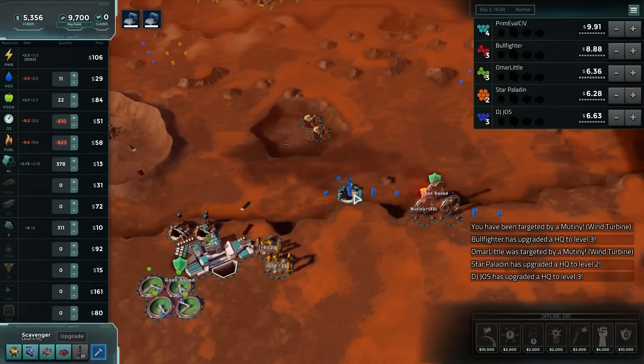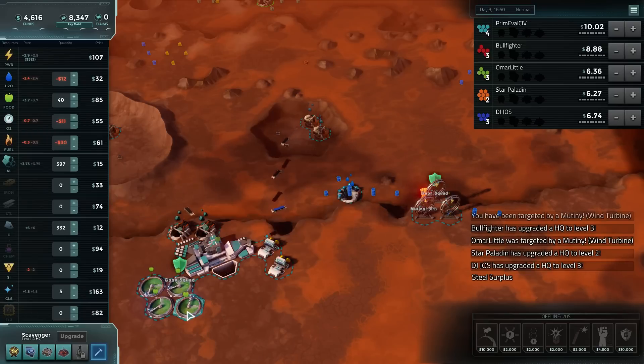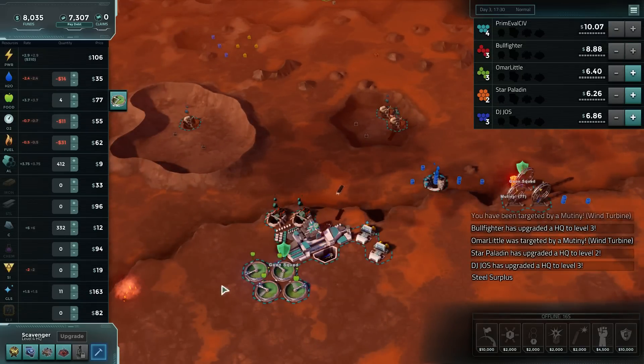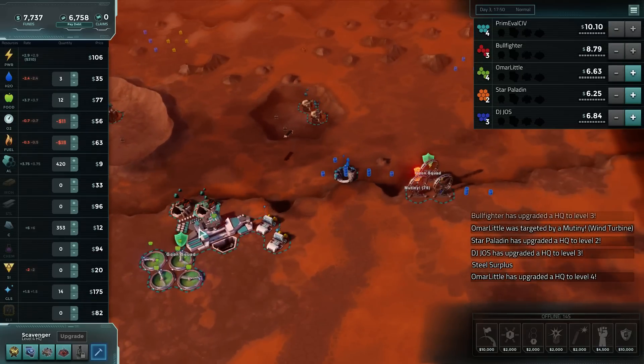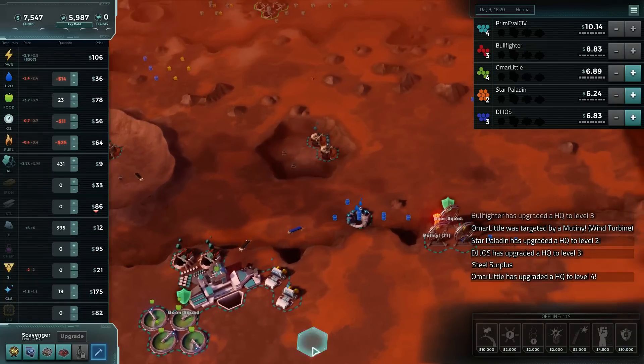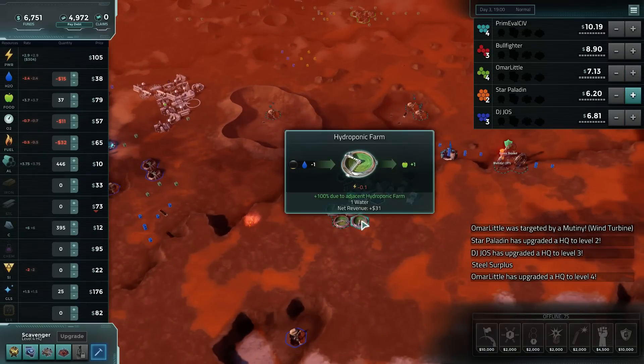And then into water. The water is making reasonable money. The price of food is going down — we'll probably want to switch that up for something else soon enough. With the next expansion we're going to get into some more water. That price is definitely getting up there.